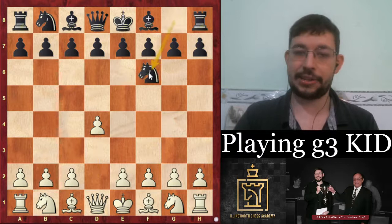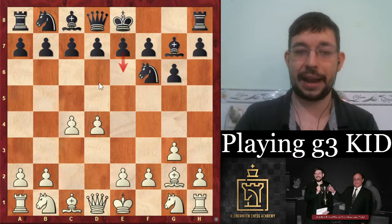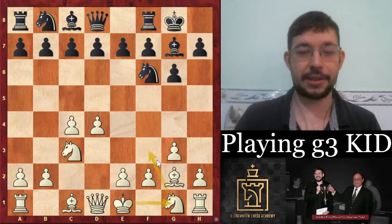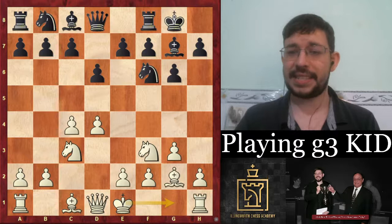The normal move order for the G3 King's Indian is d4, c4, and after g6 you go g3, playing the fianchetto setup — the Réti/King's Indian Attack setup. After castles you can play moves like Nc3 or Nf3; Nc3 makes it hard for them to get in the d5 push and commits black to a pawn on d6, keeping things in classic King's Indian territory.